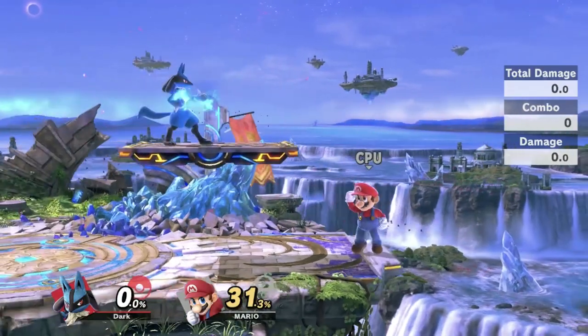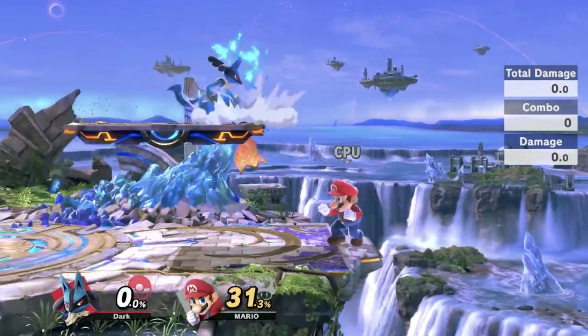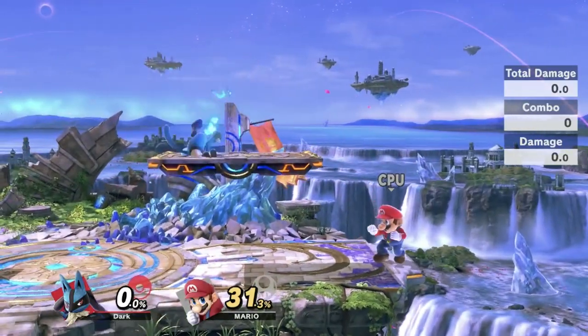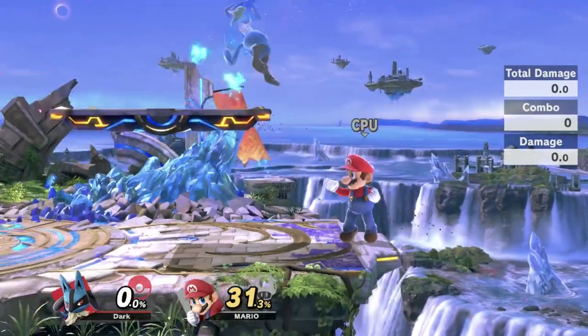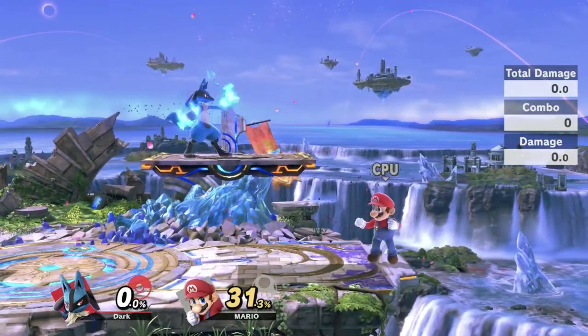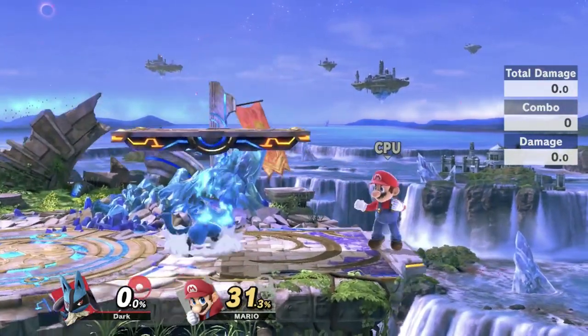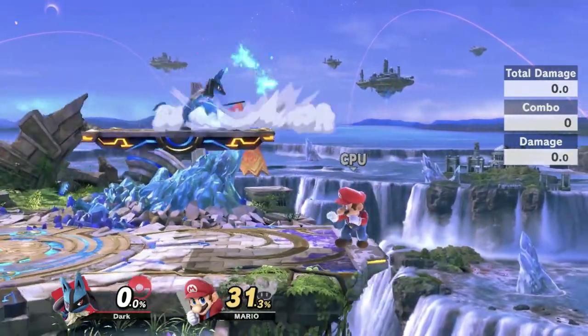Now there's one last thing I want to talk about. I think this is debatably the most important tech you can perform with Lucario's down air. It's really useful and I think it's actually very viable competitively, even though some of the others might not necessarily be. This is something I'm going to call a dare landing for now, until someone suggests a better name.